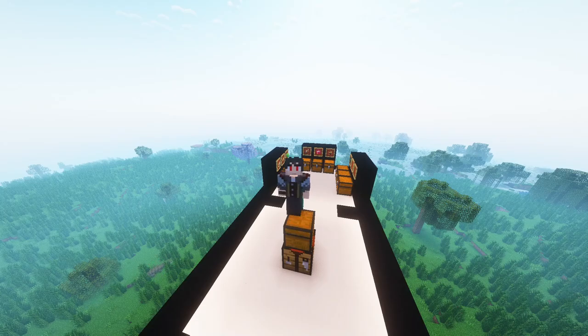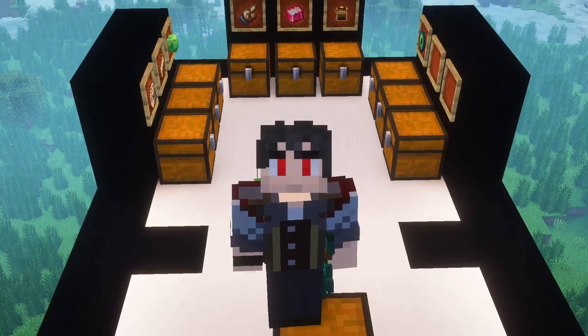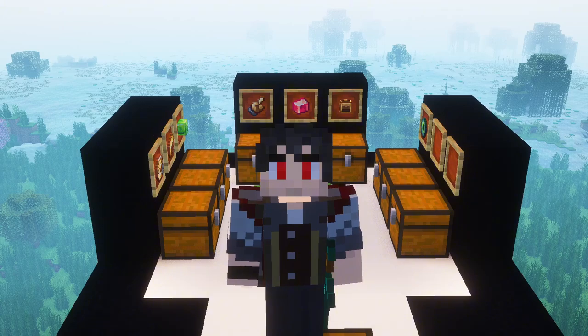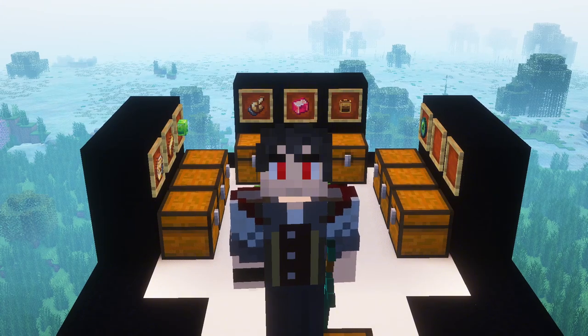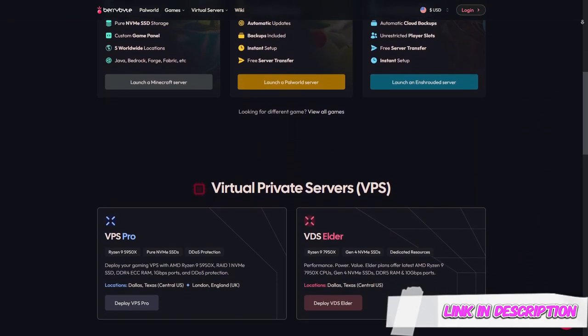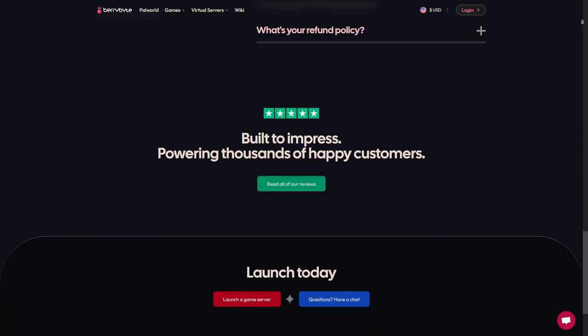Hello and welcome to another episode on how to craft eyes. Today we have a clockwork eye, which is a bit of a pain in the ass. Be sure to check out our host Berry Bite — they are very reputable and a very good host. Let's begin.